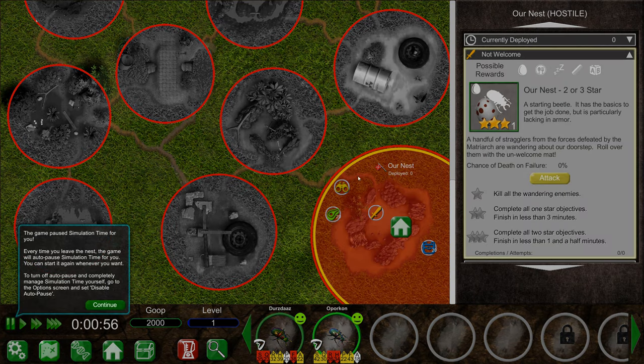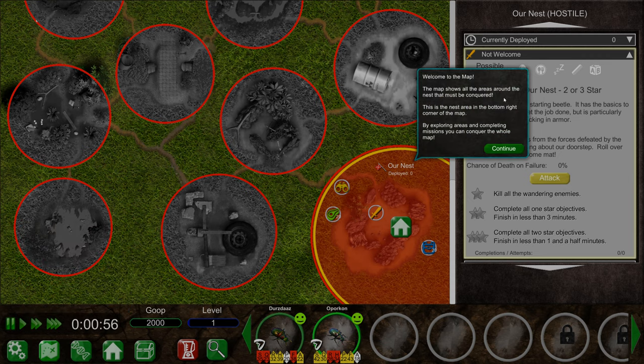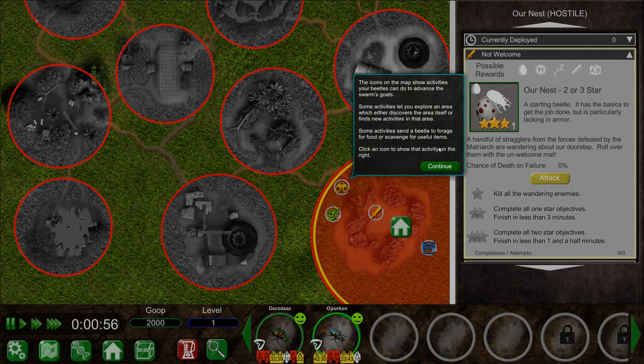Can I go outside? Here's our nest. This is the empty lot, and our current quest is a starting beetle. Oh no, this is the reward. Handful of stragglers from the forces defeated by the matriarch are wandering about our doorstep - roll them over with the unwelcome mat. Chance of death on failure 0%. The map shows all the areas of the nest that must be conquered. By exploring areas and completing missions, you can conquer the whole map.